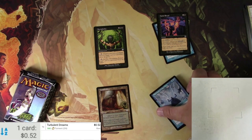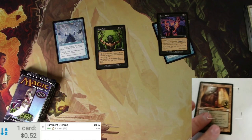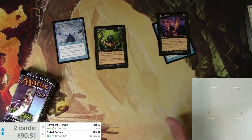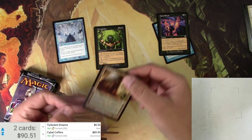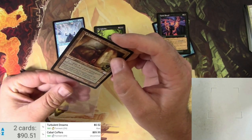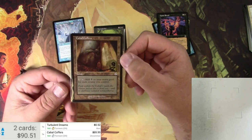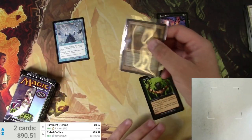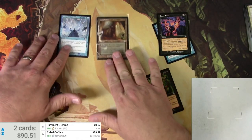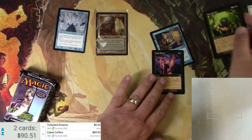Turbulent Dreams — 52 cents. Let's see the difference between that and this Cabal Coffers. $89.99 for an uncommon from Torment. Definitely ripe for a reprint. It's been reprinted once in Planechase, I think. It's going to be about time for an expensive card like this to get reprinted, probably at rare or mythic even.